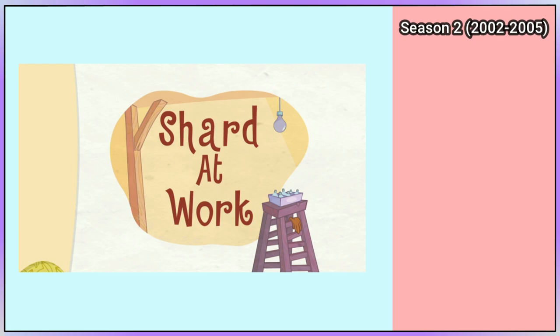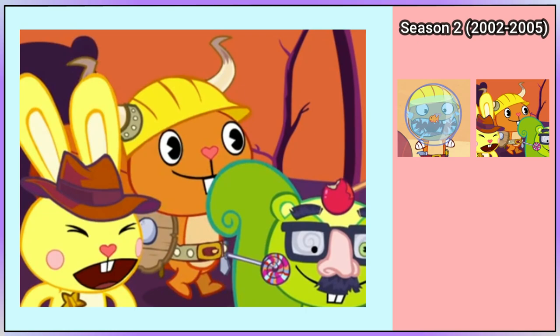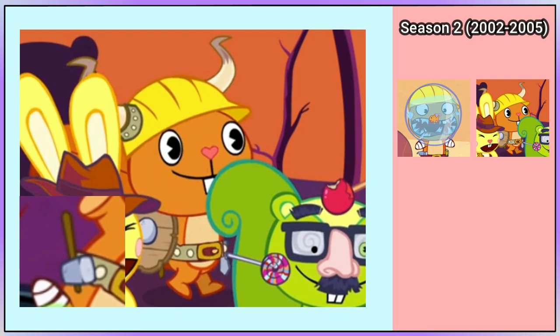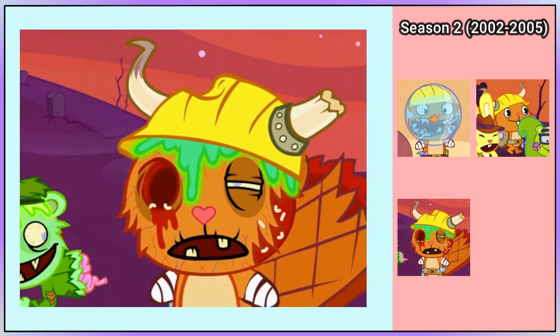In Shot at Work, which is part of season 2, I would include when Handy's wearing a ball on his head. In Remains to Be Seen, Handy's dressed as a viking with a shield, but a cool little detail is his hammer being replaced with a different type of hammer and a sword replacing his screwdriver. And later, he's seen as a zombie.